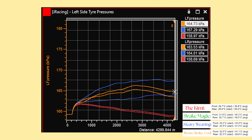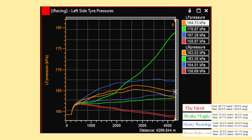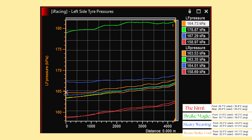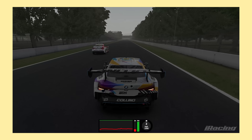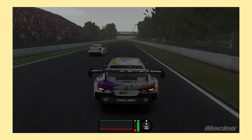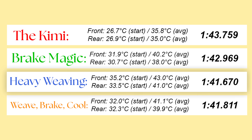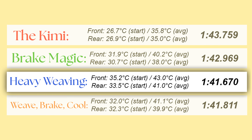Watch what happens when I add the brake magic method back in — our front tyre pressures are just on their way to the moon, while the weave-brake-cool method actually brings pressures back down towards the end of the lap. Flip over to lap one and you can see that brake magic holds onto those super-high tyre pressures all the way through, which might explain why it's about a second slower than just weaving and braking. Heating the tyres only with the brakes creates two distinct problems: first, the rise in internal pressure reduces the footprint of the contact patch; and second, a lack of direct heating to the tyre surface leaves it relatively cold and rigid.